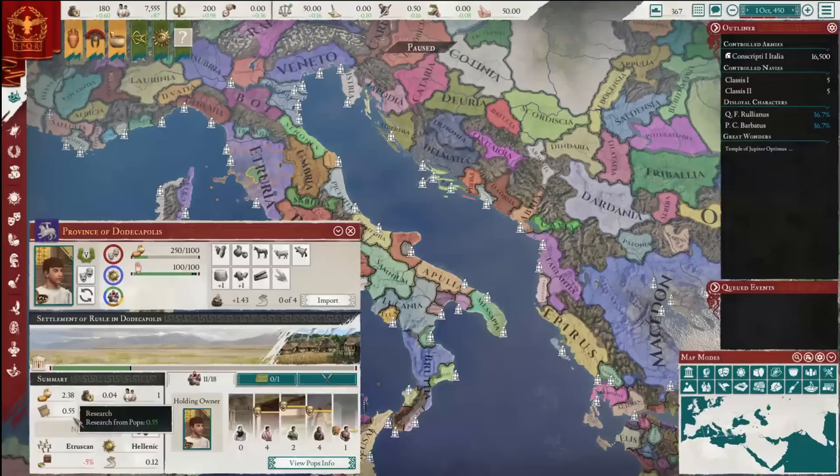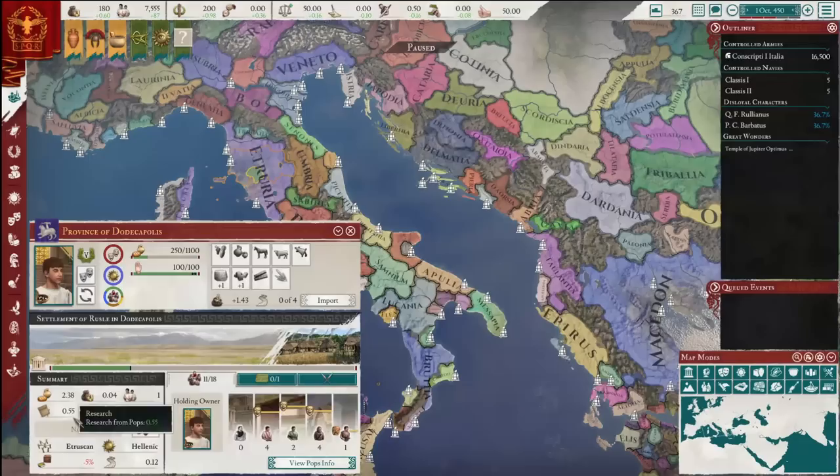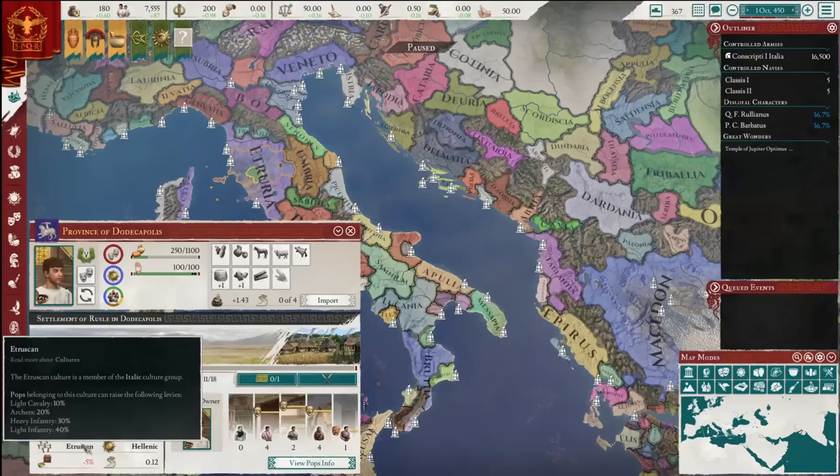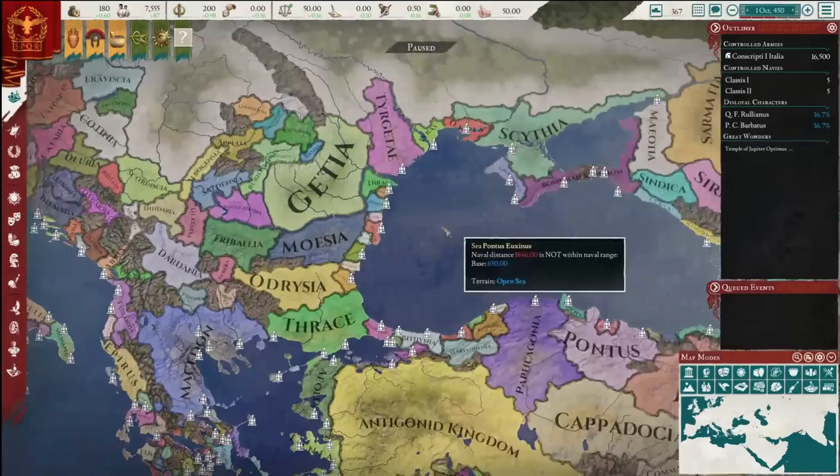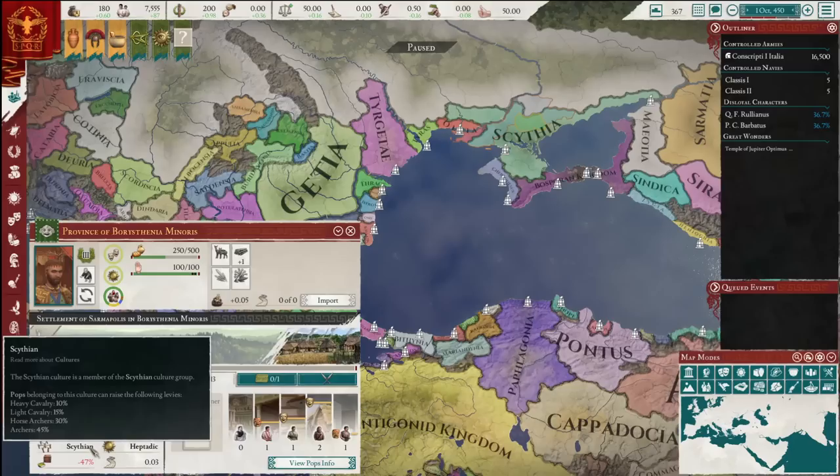It's worth noting that you cannot levy slaves. So the more of your economy devoted to slaves and building up tax, the fewer actual levies you'll be able to raise. So every single culture, or the majority of cultures, will have some kind of unique way of splitting up the amount and type of levies. You'll be able to say, I really want lots of horse archers in my levies, so maybe I'll integrate some Scythians who have like 30% of them.